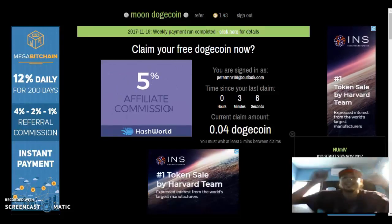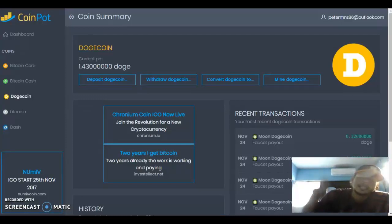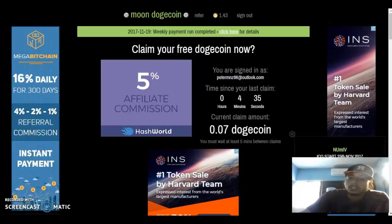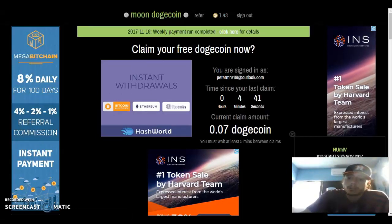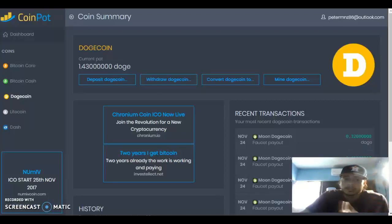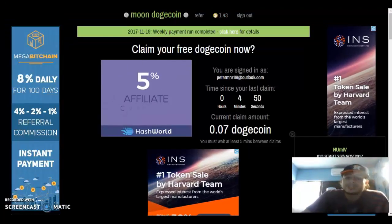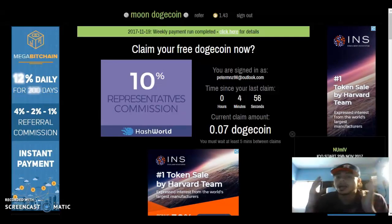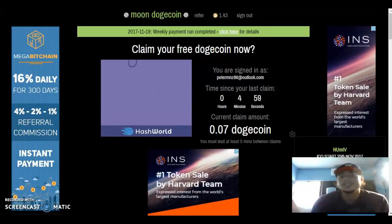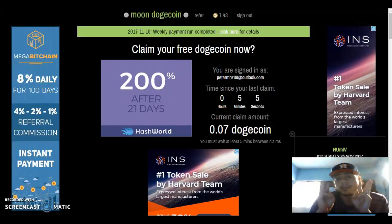Anyways guys, that's gonna be it — that is Moon Dogecoin. I will leave the referral link down below so you guys can join. I'll also leave the link down below for CoinPot, and for MoonLitecoin. There will be a lot of faucet links down there — all of those faucets will come to this website called Point Fire where you can accumulate them. Hit that subscribe button if you're not subscribed; I will be making more videos. Leave a comment down below if you need help — I'll leave my Skype, WhatsApp, and Facebook.